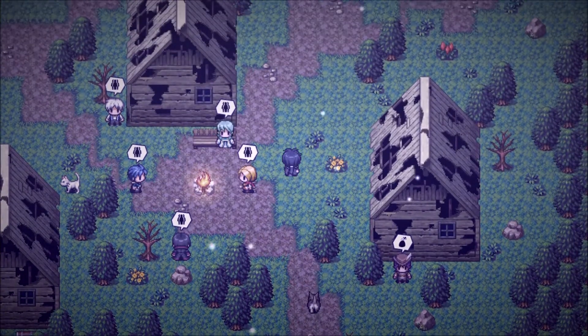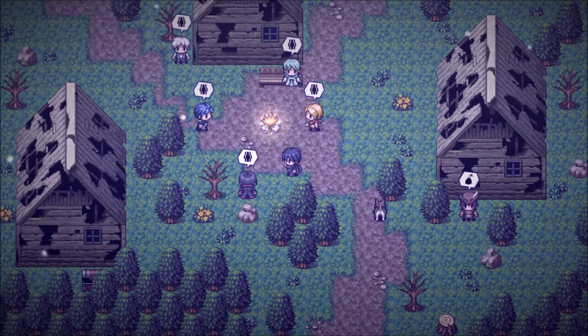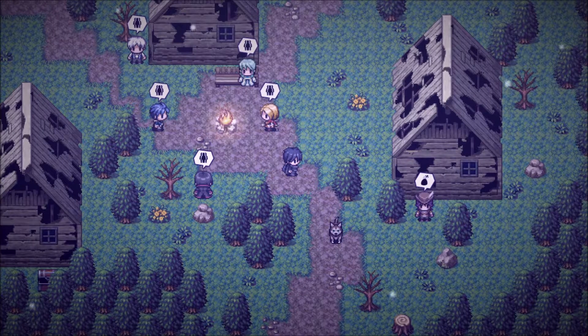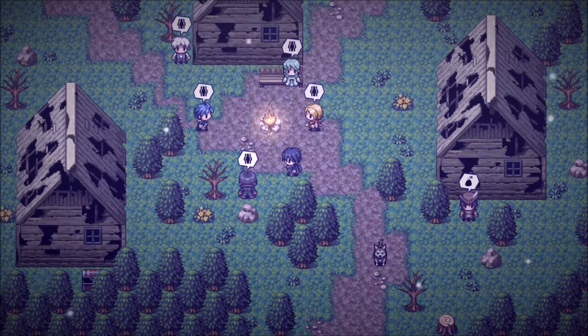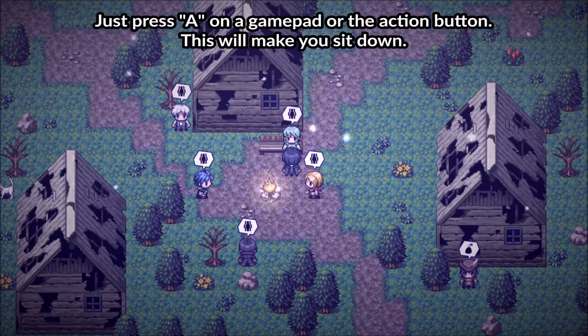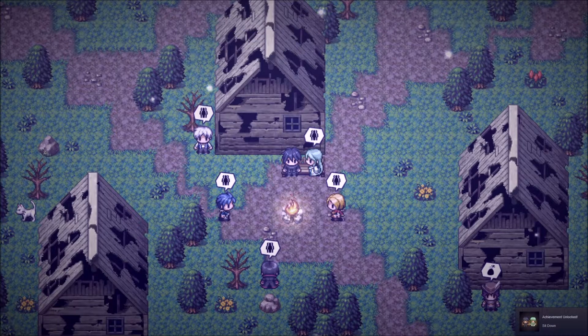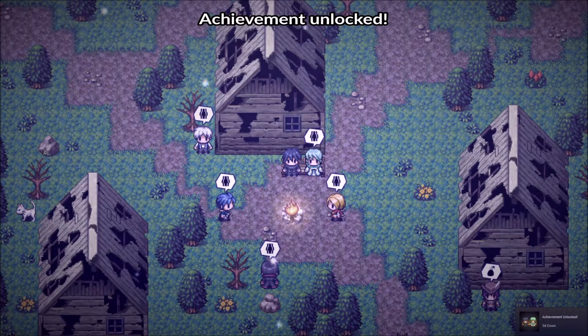We are going for the secret achievement 'Sit Down' that you can get in the ruined village. It is done by climbing on the bench, then sit down — and there we have it, achievement unlocked: Sit Down.